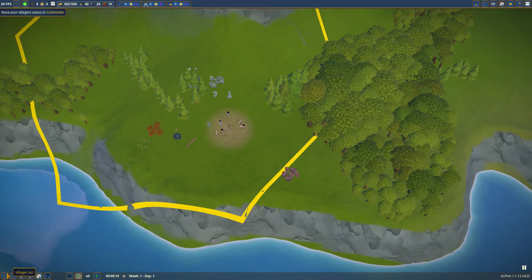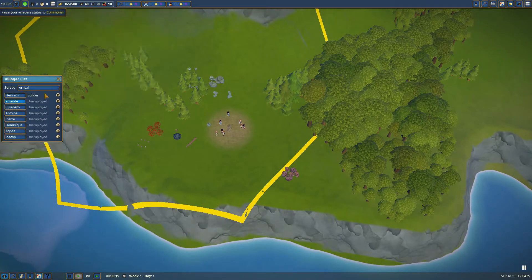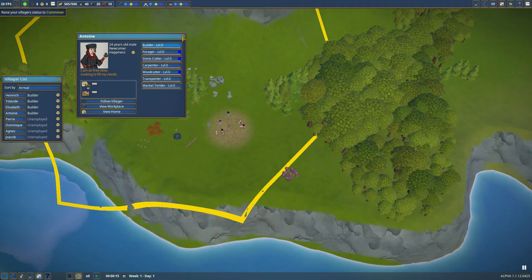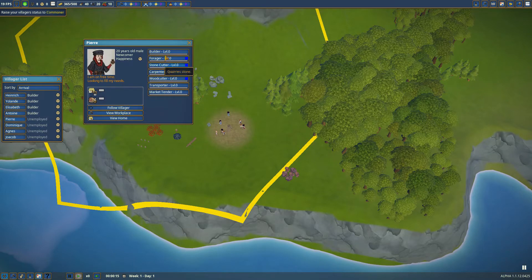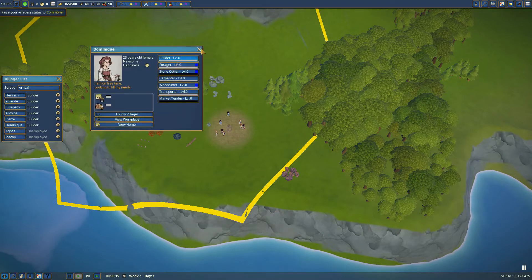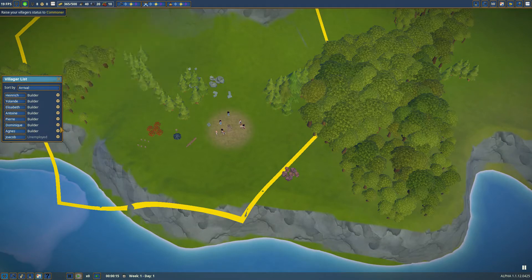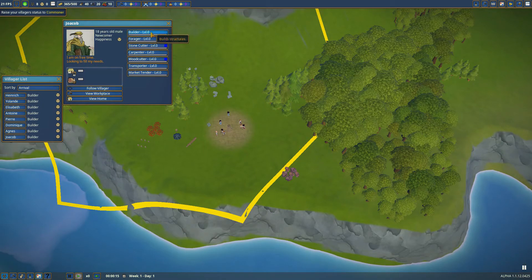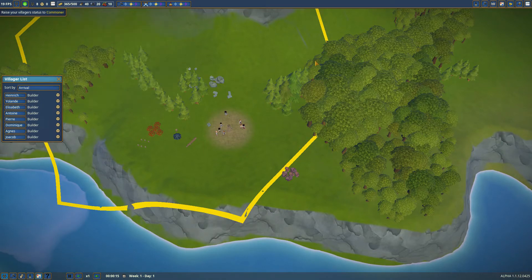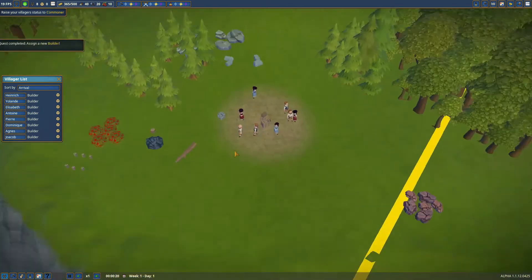So we'll come in here now and we'll make sure that everybody is a builder. Unfortunately I do have to click on all of these guys which is kind of annoying. Right, we'll get you as a builder, you as a builder, and Jacob, you will be a builder as well. So we'll get that playing and we'll watch as these guys now build everything.